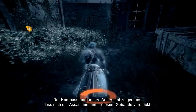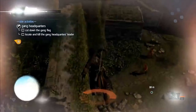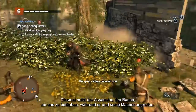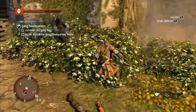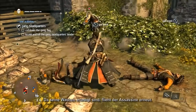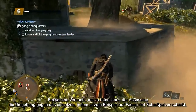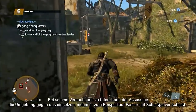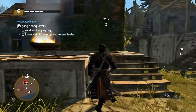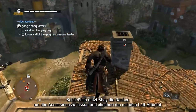The compass and eagle vision show us that the assassin is behind this building, so going up high we can launch another attack. This time the assassin uses smoke to try and stun you while he and his men attack. But with his guards defeated, the assassin flees again. In his attempts to kill you, the assassin is even able to use the environment against you, such as shooting barrels of gunpowder.